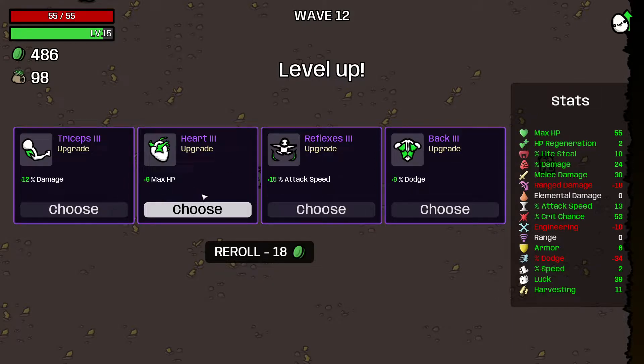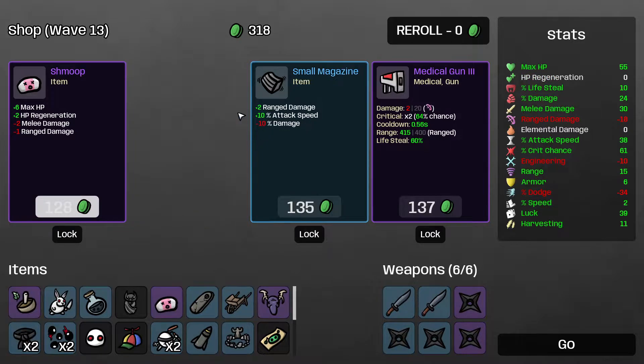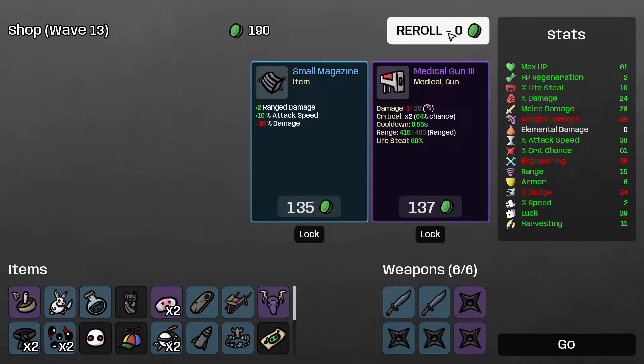12 damage versus 9 max HP — I think 12 damage is probably the play, but attack speed is good too. Actually I'll take the attack speed for now. Poisonous tonic — yeah I definitely want this. The shmoop: 6 max HP and hit point regen, it's only minus 2 melee damage, so yeah it's probably worth it. Let's reroll.